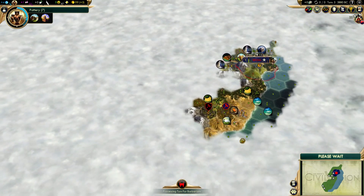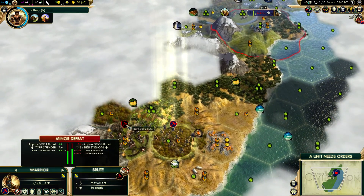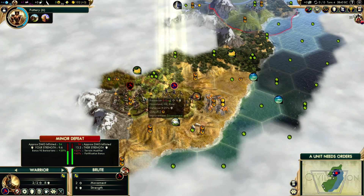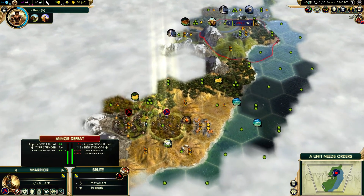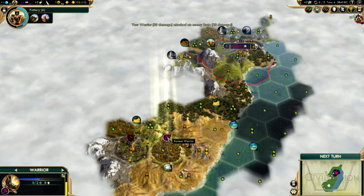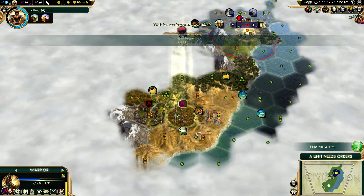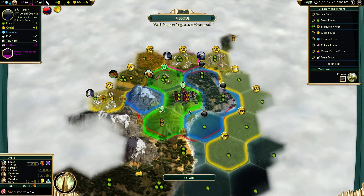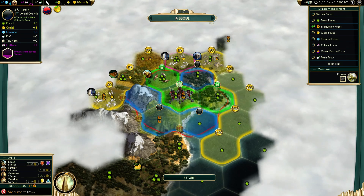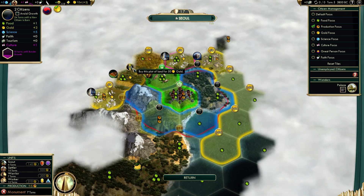Next turn. There's a barbarian camp — I could probably clear it at some point. I could just attack it but it's going to damage me more than it damages them. I have to clear it at some point and might as well do it now. I'm going to have a scout to explore and now I'm just going to rest for a few turns. In 10 turns we're going to expand here and this is a nice tile. The city expanded — I don't want to work this tile. We could just buy one of the tiles — it doesn't matter which one. That's a good use for gold.